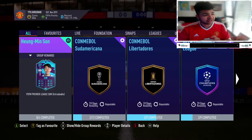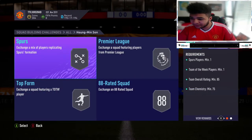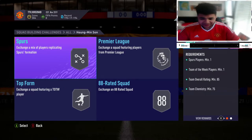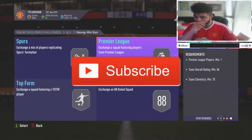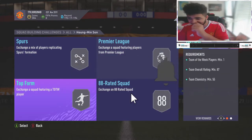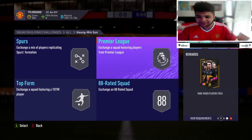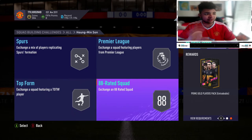Let's have a look at the four segments you have to do to complete the card, because I've heard it's quite expensive. So this one requires a Spurs player in form, 85-rated squad with 75 chem — holy! Then this one requires an 86 with a Prem player and 70 chem, 88 with 55 chem, and an 87 with a Team of the Week and 55 chem. I'm pricing this at around 700 to 750k, depending if you guys have got other trading players in the club.